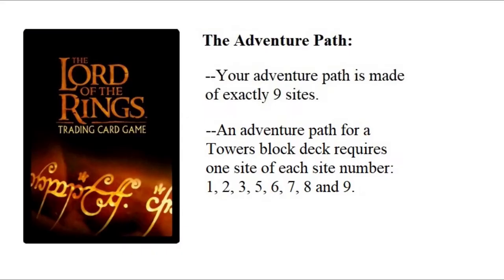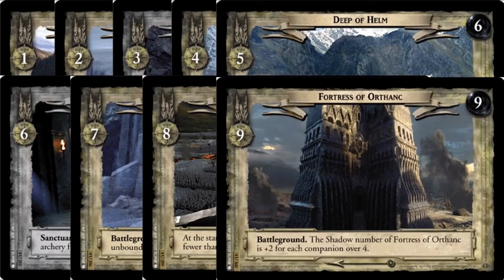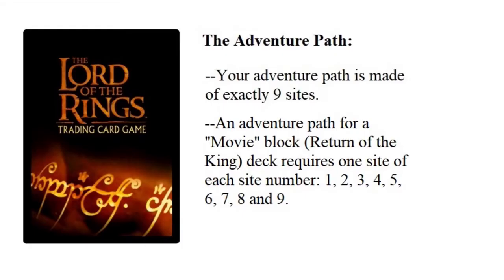For a Towers Block game, once again you need exactly nine sites with each site number from one to nine represented, and all of these sites will need to be pulled from series four through six. For a Return of the King Block game, yet again you need exactly nine sites with each site number from one to nine represented, and these sites will all need to be pulled from series seven through ten.